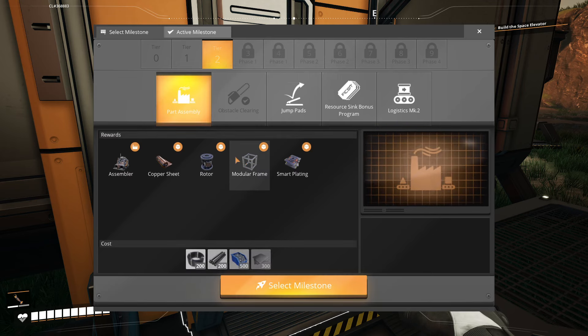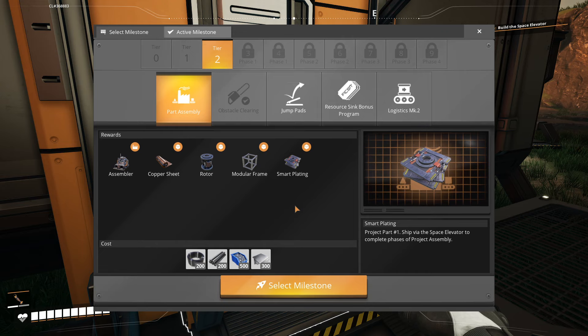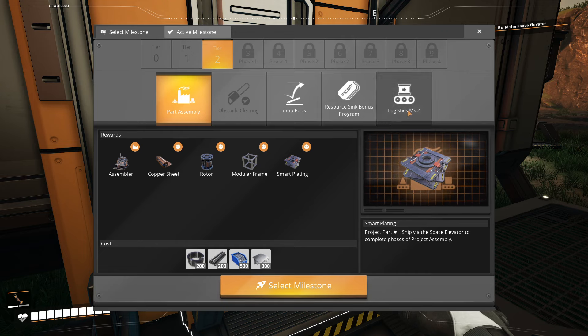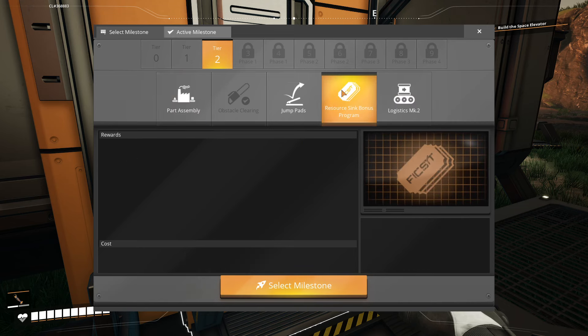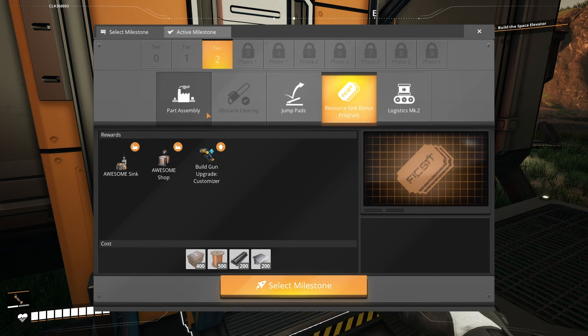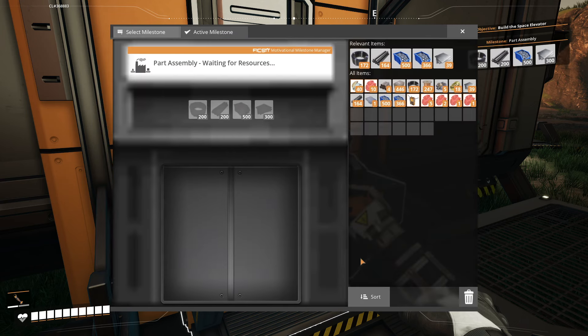Parts - did we agree on parts assembly would be the thing to do? Because that unlocks assemblers, and the assemblers will make the reinforced plate possible. Yeah, let's go ahead and do that.